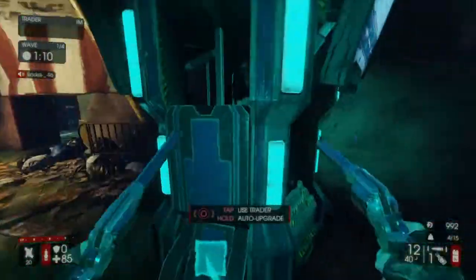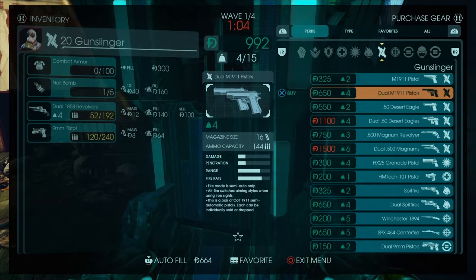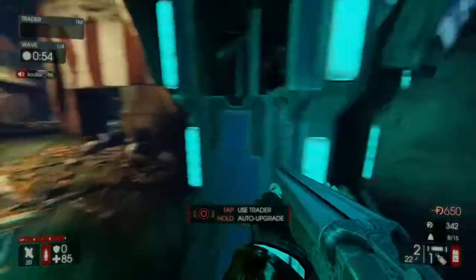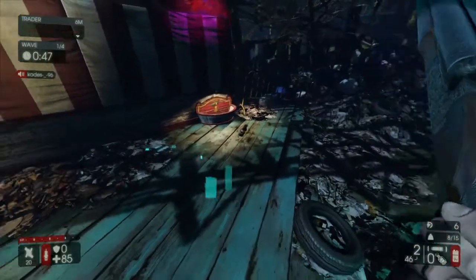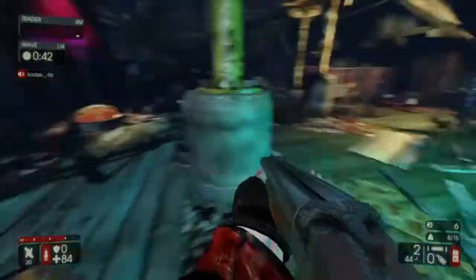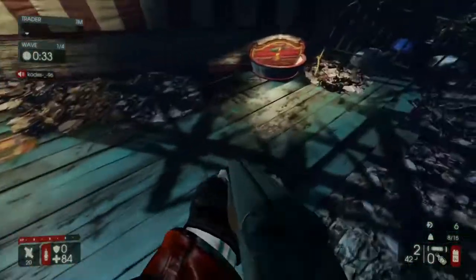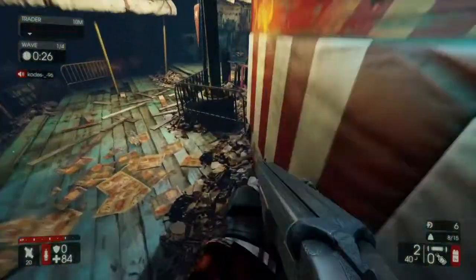So basically, what you're going to want to do is go find the double barrel shotgun, or the boomstick, as some people call it. And what we're going to want to do is if you tap R1, you do a jump, and so basically there's one of the things here — you can jump and you can get really high and sit up here, and it's a pretty cool glitch spot.